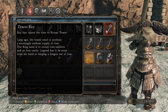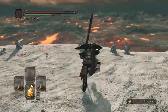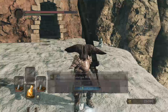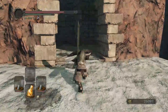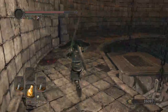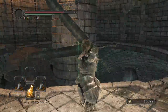Tower Key — key that opens the door to Broom Tower. Long ago, the tower used to produce a seemingly endless supply of iron. The king used it to create iron soldiers in an iron castle. Legend has it he even tried his hand at forging a dragon out of iron. Do we get to fight that? I don't think we do. That's unfortunate — a viable boss. Although considering FromSoft's track record with dragons, it probably would have been crap anyway. There are only two good dragons in the entire series: Kalameet from Dark Souls 1, and Medir. The guardian dragon isn't horrible but it's nothing special — definitely not memorable. And Sinh is just straight up overrated. That fight was boring.